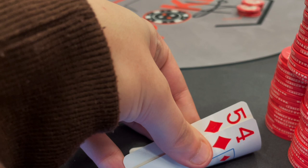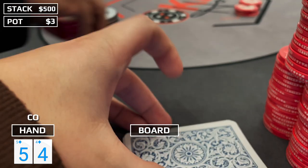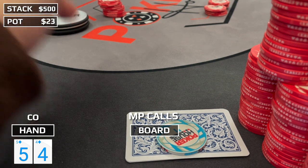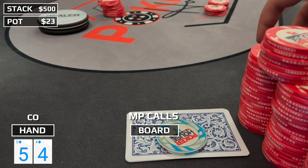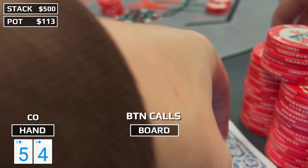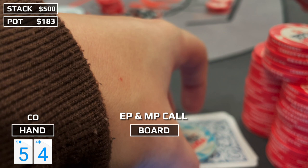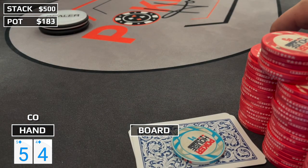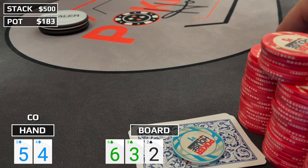We look down at 5-4 of diamonds in the cutoff — getting spicy with the pseudo connector to start it off. Early position raises to $10, middle position calls. You definitely want to mix in some three-bets with hands like this, so I three-bet to $45. To my surprise, we get immediately called by the button, and both other players, getting a really good price, stick in the call as well. Going four ways to a flop — which is unreal — 6-3-deuce with two clubs. We flop the stones, the nuts. That's the best possible hand right now.